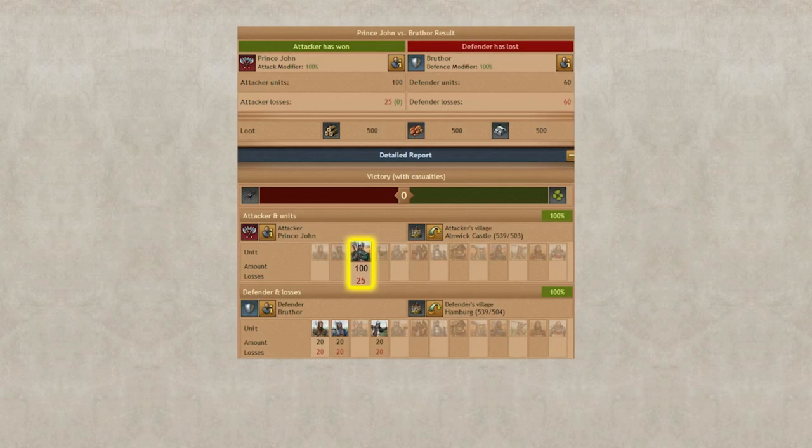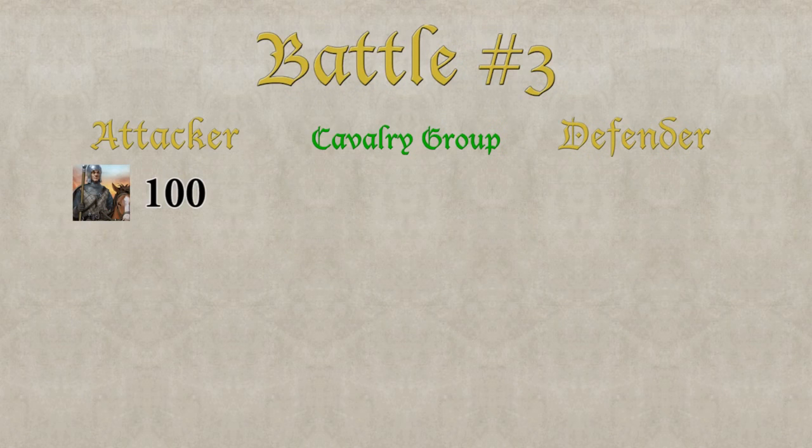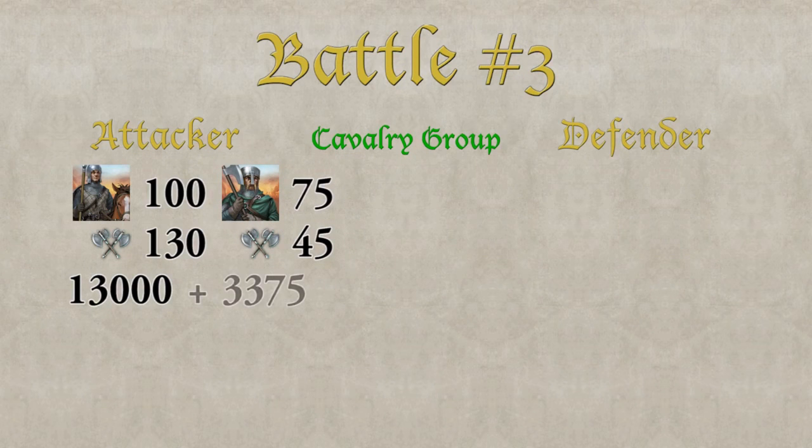75 Axe Fighters survive and move over to the next group. Let's have a look at the cavalry group. The attacker has 100 light cavalry with a combat strength of 130. That makes a total of 13,000 combat strength. On top of that there are 75 Axe Fighters from the first group, adding 3375 to the combat strength, making it a total of 16,375.